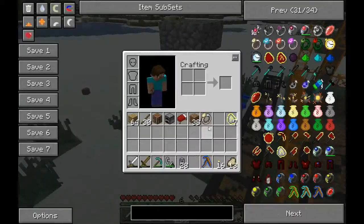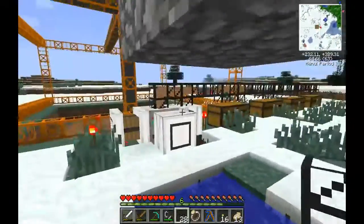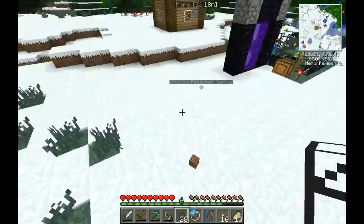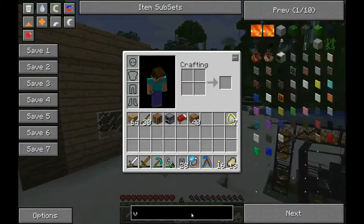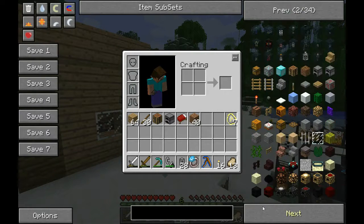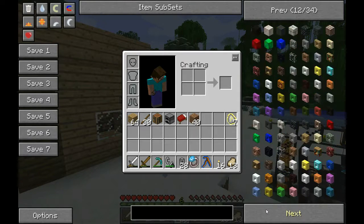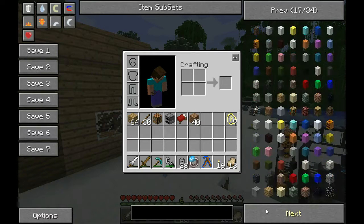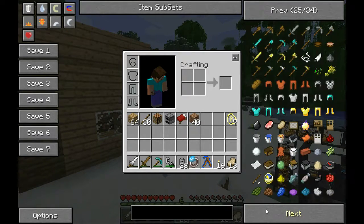We'll also want to hook up some kind of system to delete dirt and cobblestone, which should be pretty simple. Now what does it take to make a void pipe? Apparently it's not called a void pipe. I know Buildcraft has a pipe somewhere — where are the pipes?